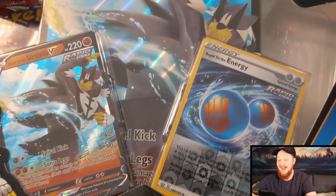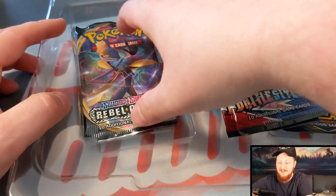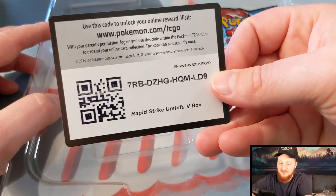I guess the packs kind of fell back there, so I don't know what packs we're getting exactly. I do assume that we're getting some Battle Styles packs. Let's see what we got. Code cards are free here. So we've got some Darkness Ablaze, a couple of Battle Styles packs, and we got a Rebel Clash. Not bad.